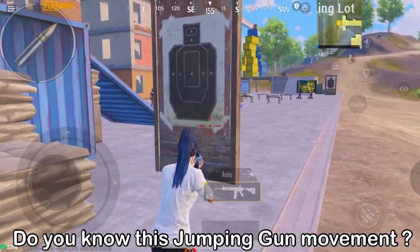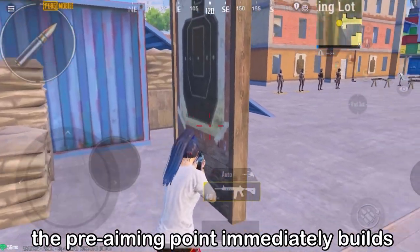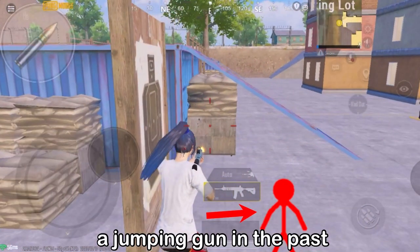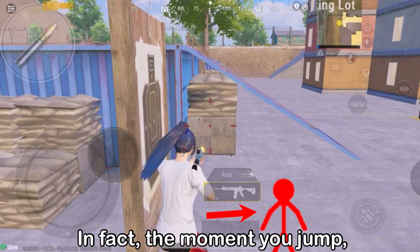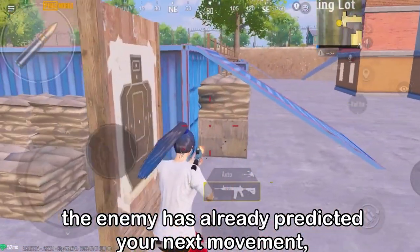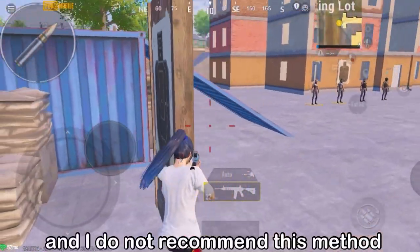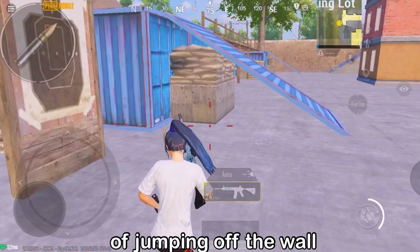Do you know this jumping gun movement? When you find someone behind cover, the pre-aiming point immediately triggers a jumping gun move, which looks very effective. In fact, the moment you jump, the enemy has already predicted your next movement, and then you directly lose the fight. I do not recommend this method of jumping off the wall.